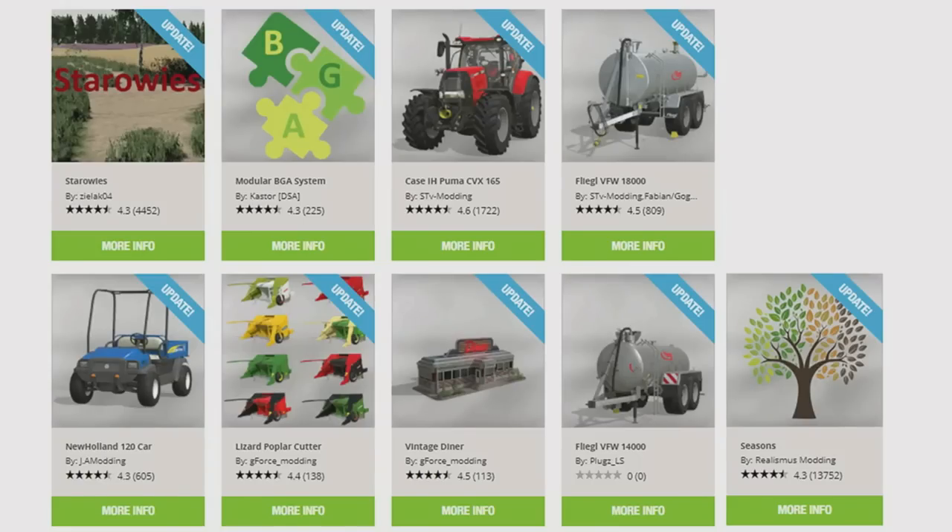From top left: Starowese by Xylak04 (the map), Modular BGA System by Castor DSA, the Case IH Pumas CVX165 by STV Modding, the Flegal VFW18000 by STV Modding, Fabian and GoGoBear. Next row down from the left: the New Holland 120 car by JA Modding, the Lizard Poplar Cutter by GeForce Modding, the Vintage Diner by GeForce Modding, the Flegal VFW14000 by Plugs LS, and Seasons by Realismos Modding have all had updates today.